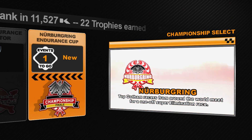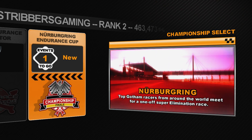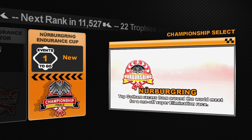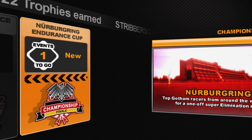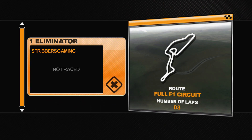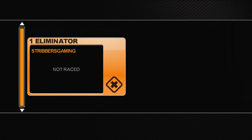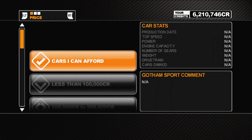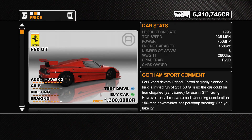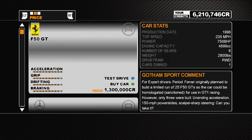Welcome to episode 23 of PGR3 Platinum Playthrough. We've reached the final championship of the game - the Nürburgring Endurance Cup - and we only have one event left to finish the game. It's three laps of the full F1 circuit in an Eliminator event. We've bought a lot of A-class cars and we're still on 6.2 million, so no shortage of money. The question is what do we need to buy?